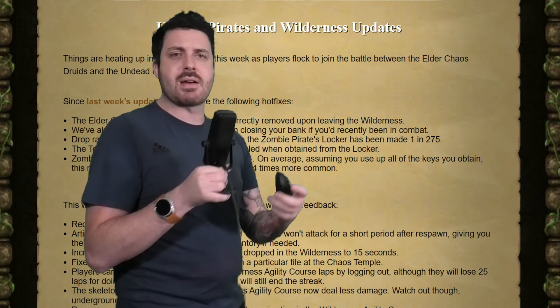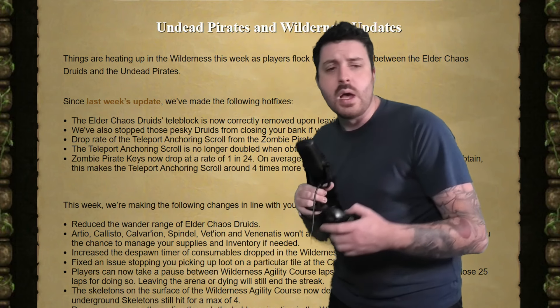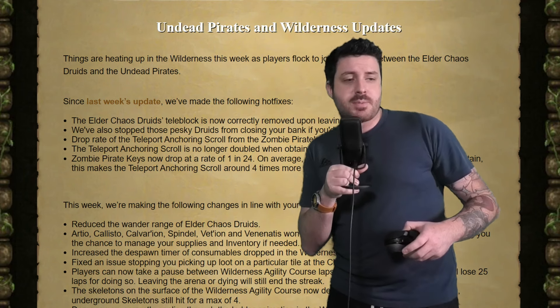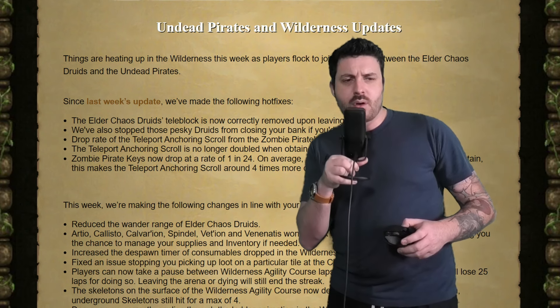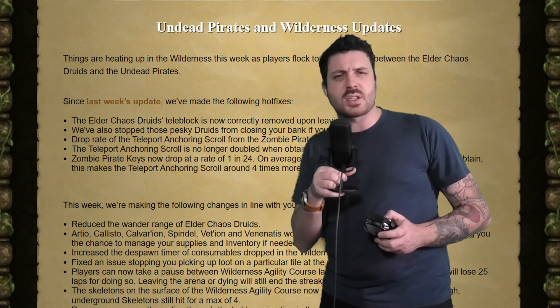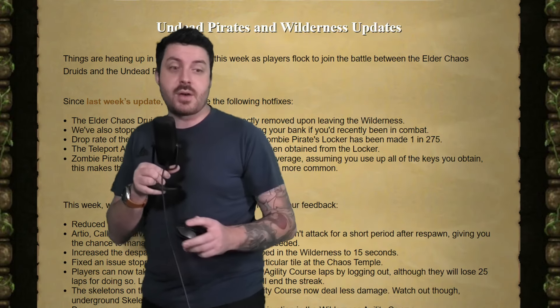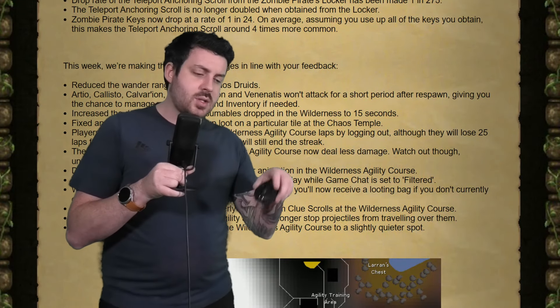The Teleblock is now removed when you leave the Wilderness, which it should have always done. The drop rate for the Teleport Anchoring Scroll and the Zombie Pirate Locker has been made 1 in 275. I thought the Teleport Scroll was like 1 in 6,000, so I'm not sure if that was a mistake on their end, but 1 in 275 is not bad at all.